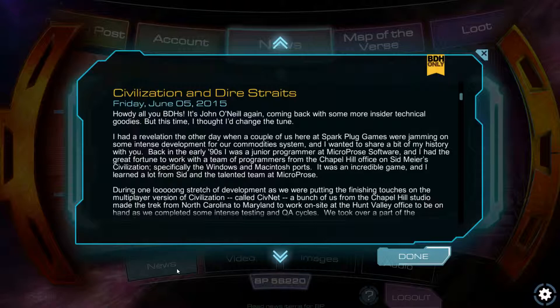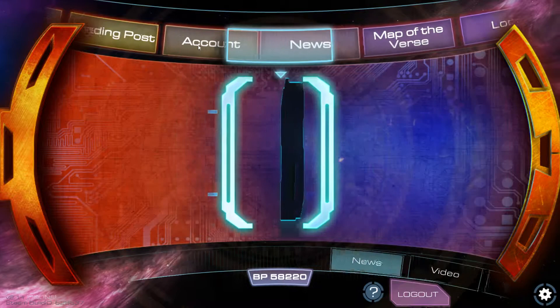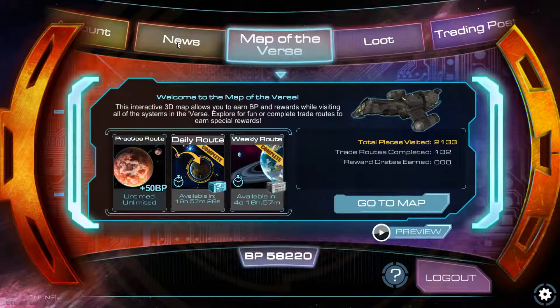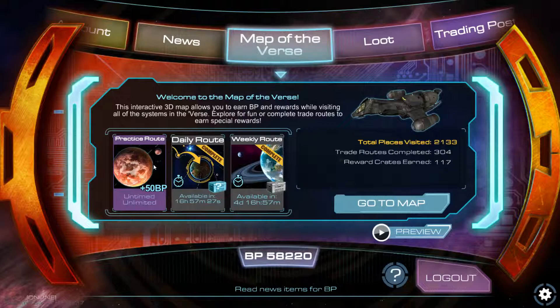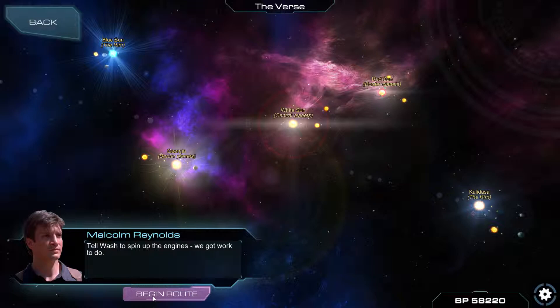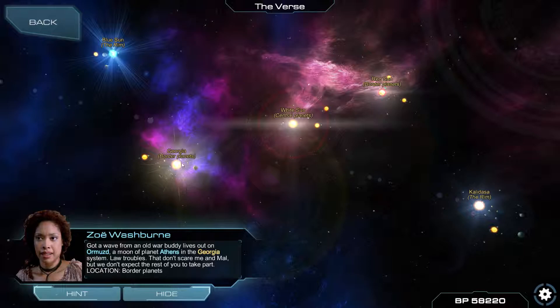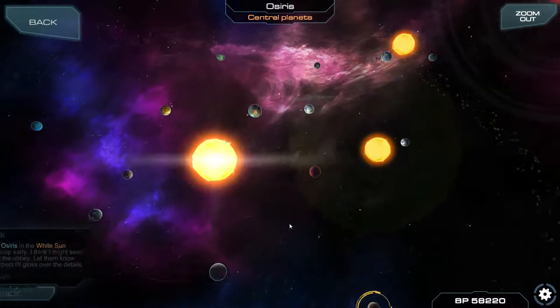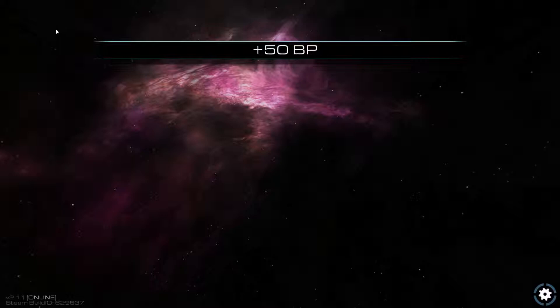One other thing you can do is if you look at the news and you read through it, you get points — ten of them, usually, if it's new. So I have them right here now. That's pretty much it — just playing this over and over. Tell Walsh to spin up the engines, we got work to do. George system and Athens and this weird one — White Sun, that's the middle, right there. White Sun again. 50 more points — yay!